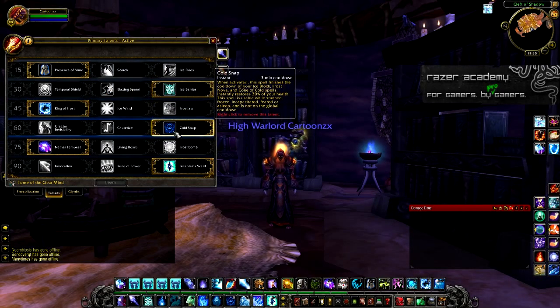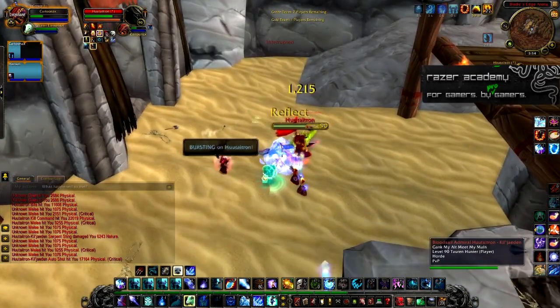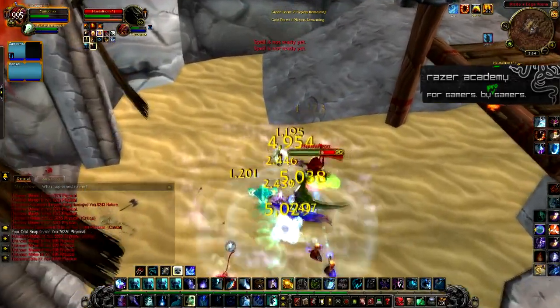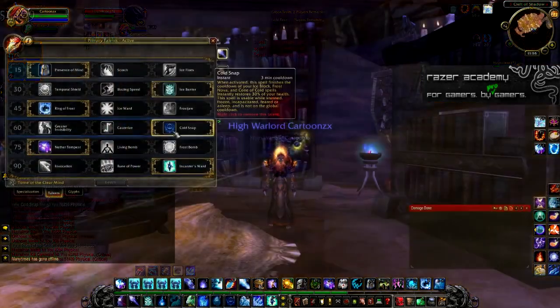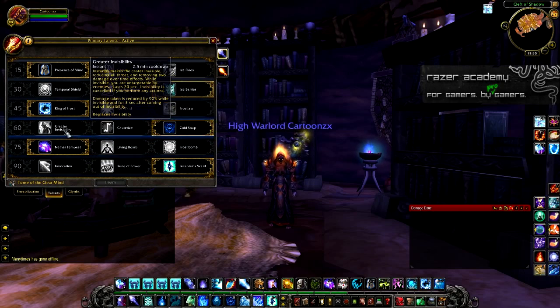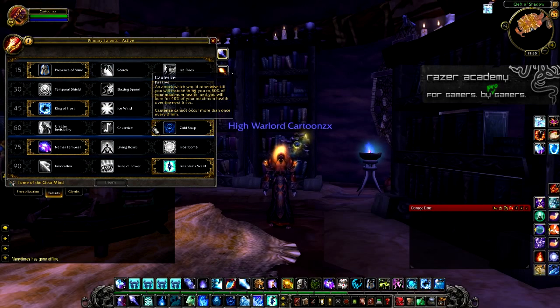For level 60, take Cold Snap. It allows you to have two sets of Ice Blocks, an Instant Frost Nova when you need it, and it heals you for 30% of your health. I know the Cold Snap healing is going to be nerfed soon, but it's still much better than Cauterize and Greater Invisibility. Two Ice Blocks is very essential in Arena and RBGs.